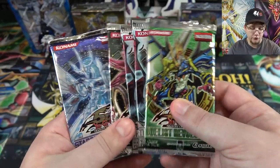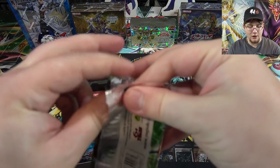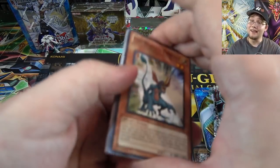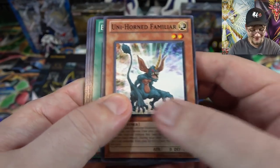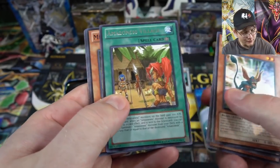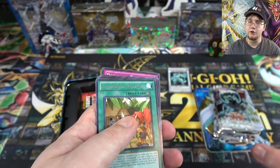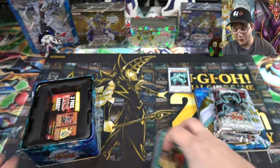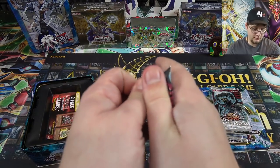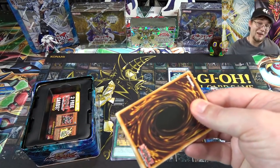We have two Duelist Revolution, one Shining Darkness, one Absolute Power Force, and one Stardust Overdrive — the same packs as last time. Duelist Revolution is one of those sets that always gets requests, so hopefully we have some good luck. If you guys hit the like button it gives me good luck — it's been tested, it's fact. We got a Pheasant, that's kind of cool. Amazonas Village for our rare, and no holo, but Miracle Synchro Fusion is kind of cool. None of these packs guarantee a holo, so we'll work for our holos today.